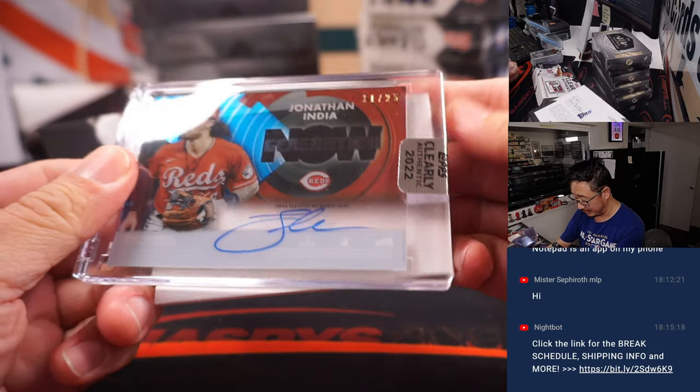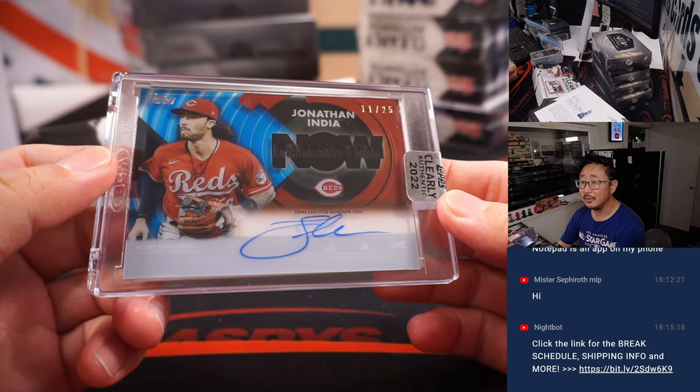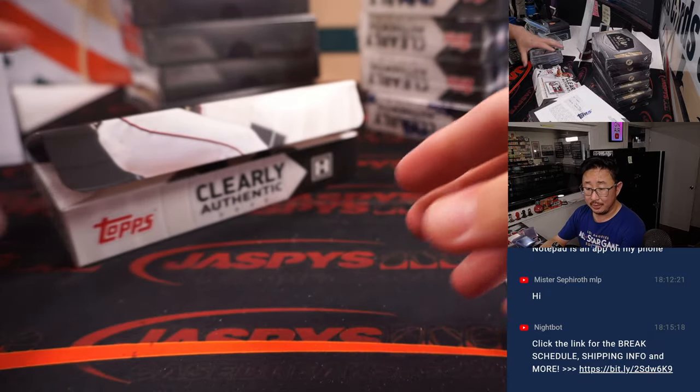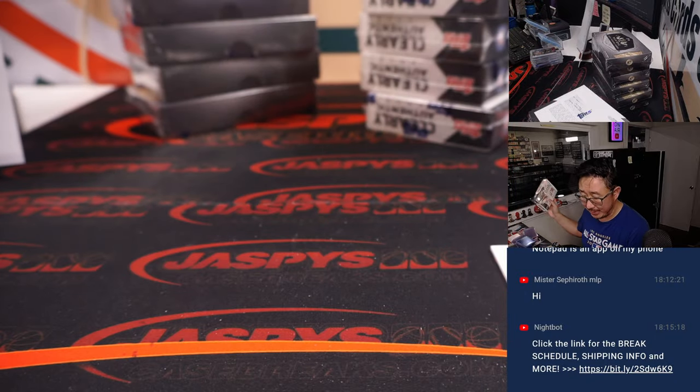Another Red — Jonathan India, 11 out of 25, Generation Now autograph. Another one for Jeremy and the Red Legs.